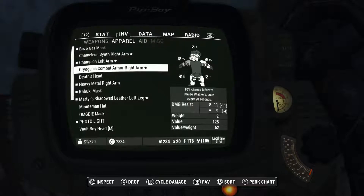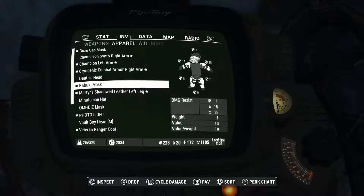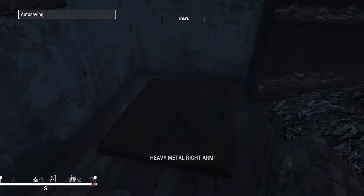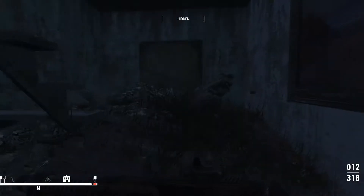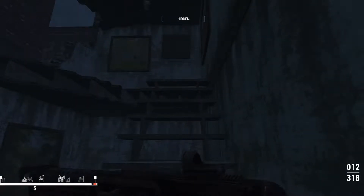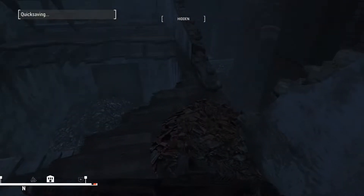10% chance to freeze melee attackers once every 20 seconds. I'm going to put that on because it's better than this heavy metal right arm. The thing is, it wasn't in a chest that was locked and required a key. None of the chests I found down in there required Pikman's key, so what does his key go to?